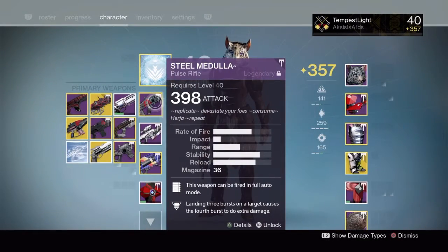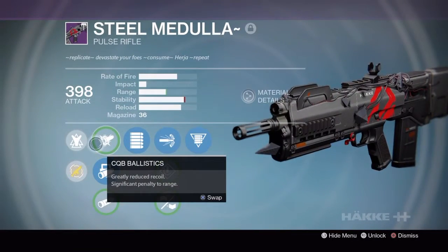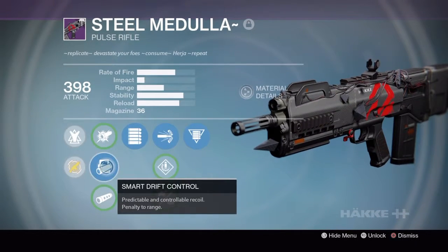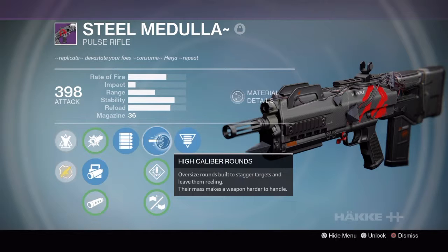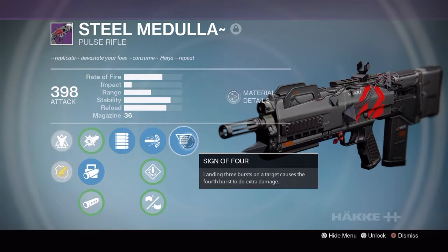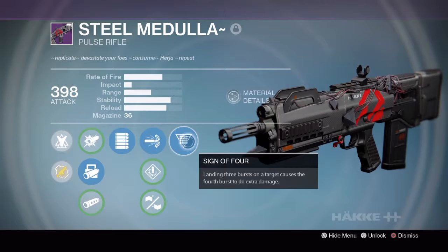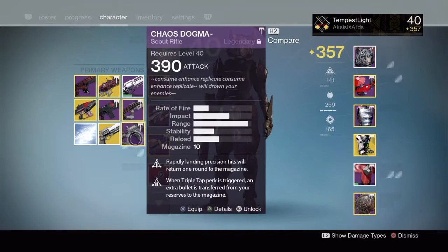Steel Medulla's stats: it's full auto, does extra damage against the Fallen, and grants bonus agility. Barrel options include CQB Ballistic and Smart Drift Control — I put on Smart Drift Control, which helps control the weapon similarly to Bad Juju. High Caliber Rounds are fantastic: oversized rounds that stagger targets. The main perk is To the Bone — landing three bursts on a target causes the fourth burst to do extra damage, rewarding accurate, precise play.